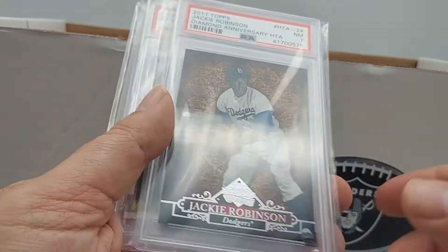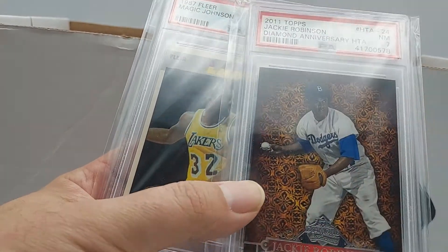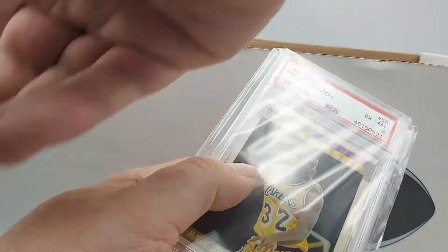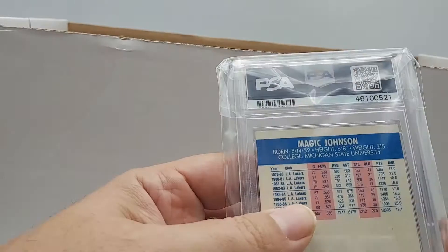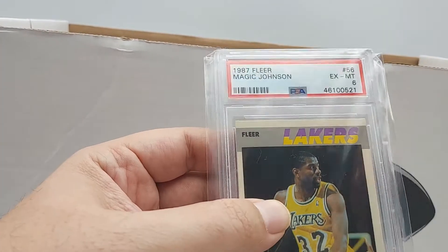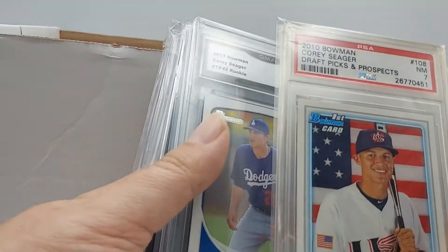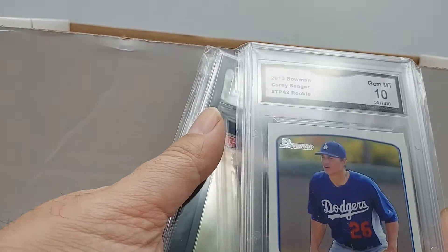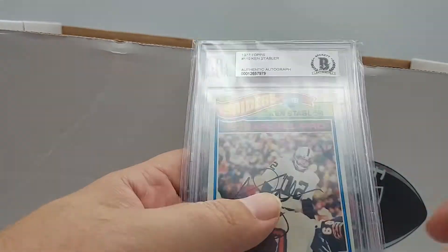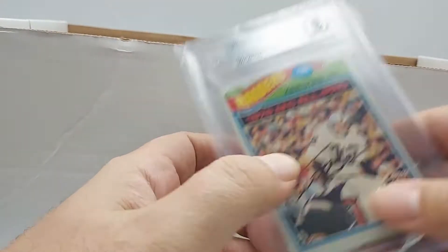Walker Buehler rookie in a PSA 10 — hold on to that. A 2011 Topps Jackie Robinson, graded 7 — I think we'll let that one go. Magic Johnson — one of my favorite players, probably gonna hold on to that. '87 Fleer PSA 6 — let's put that in the upgrade pile to get something better. Corey Seager — you're no longer a Dodger, so you go. Ken Stabler auto from Beckett, authenticated — that stays.